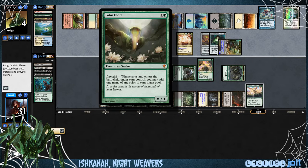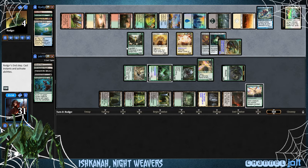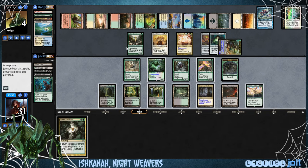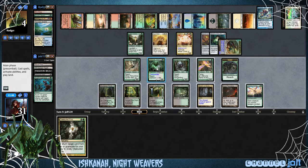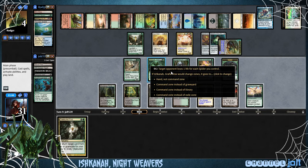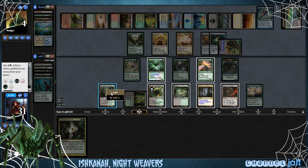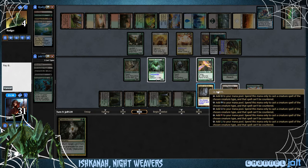If we swing in, he doesn't have anybody with Reach. We can swing with Birds of Paradise. We have 7 mana — enough to activate Ishkana. He's going to lose 4 life. We can just activate Ishkana right now and win the game! This feels good, man. Truly, when I went to make this video, I was like — I want to win with Ishkana, I want to win with her activated ability. We've got 4 — that should be exactly enough.